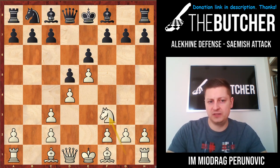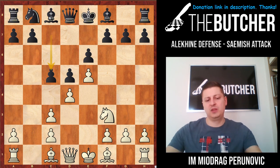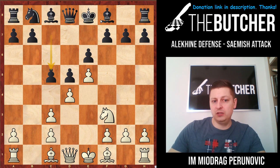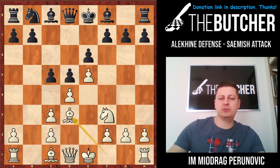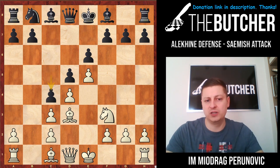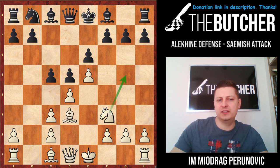So: d4, d5, knight f3, c5. What is this? This is a typical French Winawer system where they have the dark-square bishop, which is certainly an improvement for black. We also haven't wasted our time with a3, so we go bishop d3, because we immediately like to go with knight g5 and queen h5. And they have to prevent that with c4. After bishop e2, I would say that was a clever way of provoking c4.